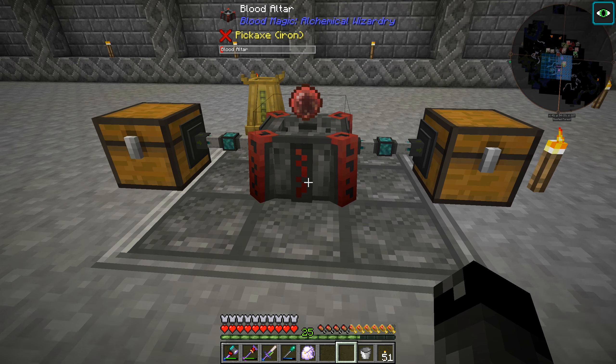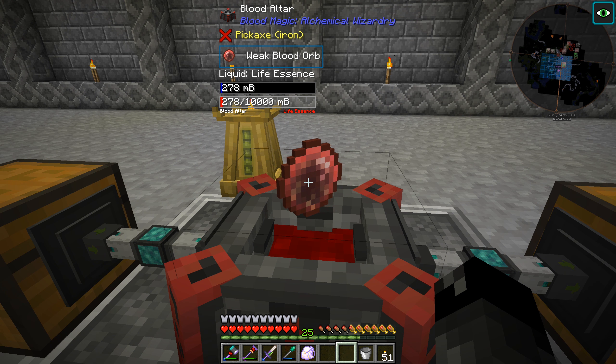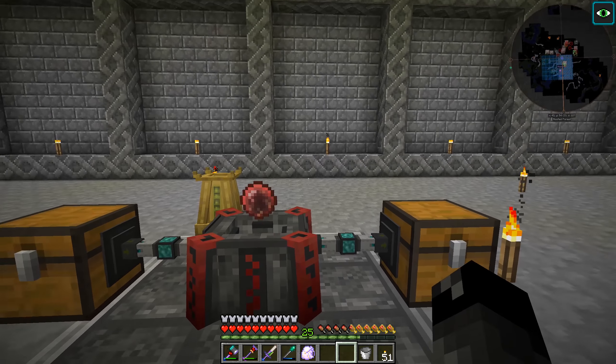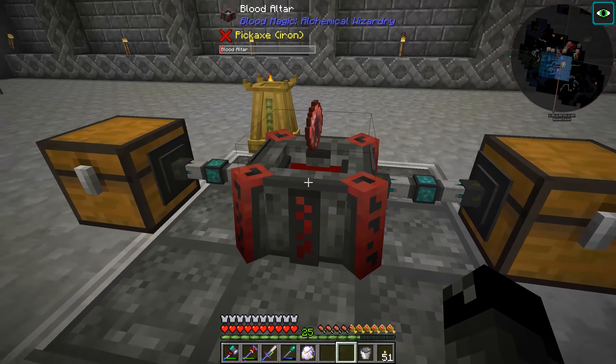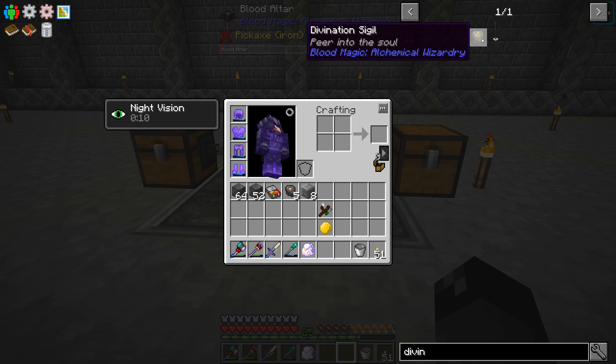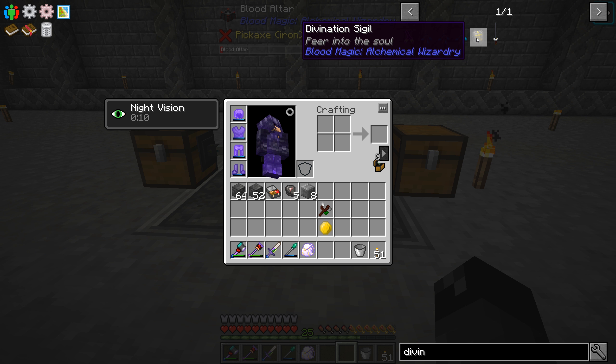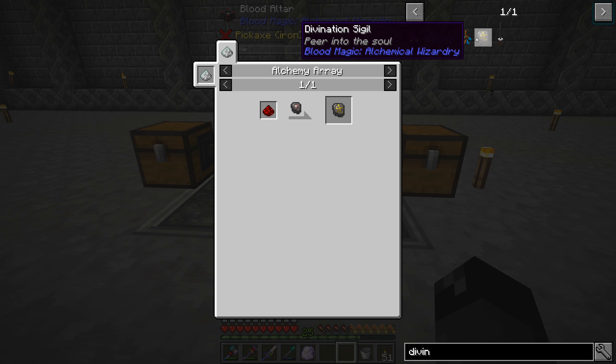I saw there was a little bit left and I went to put my blood orb in there, my weak blood orb, to suck out the rest of that and put it into my LP network, but it's not doing anything. So pretty much what we need to do right now, we need to make ourselves a divination sigil. This will allow us to see how much is in the altar. We can right-click on it and see what tier the altar is. If we right-click it in the air, we can see how much is in our LP network - we need this in order to know about that.